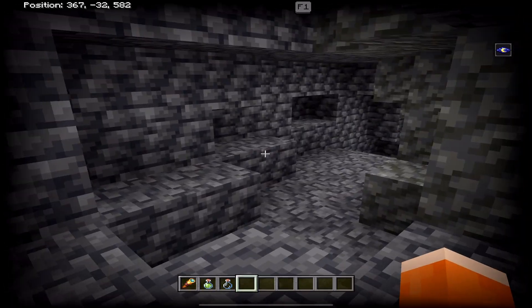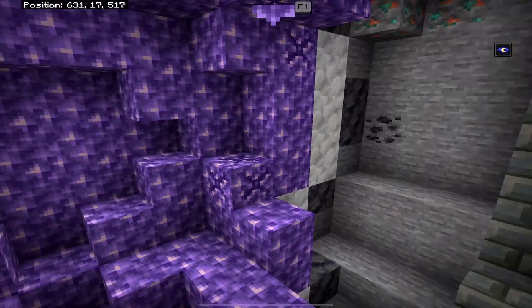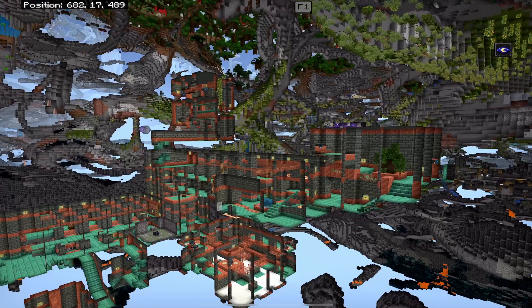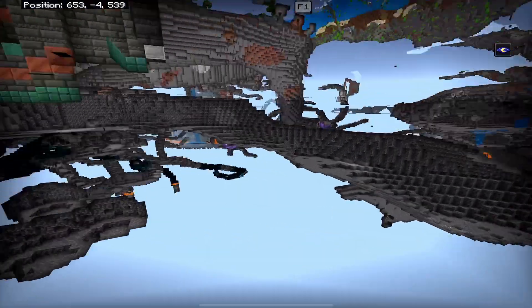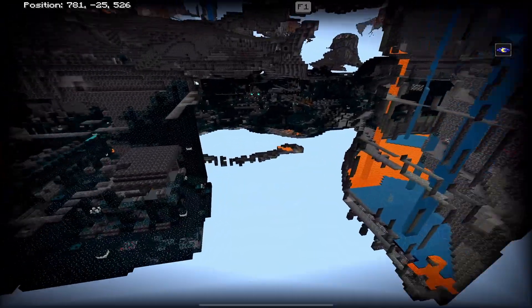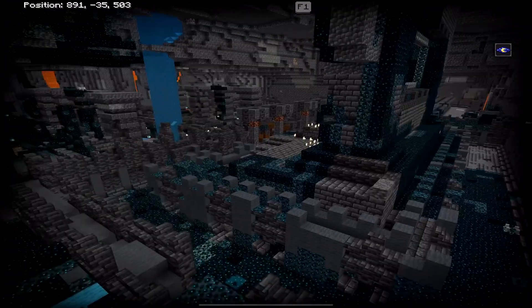There are also some other things — here's a trial chamber if you want to check this out. It's also actually near an ancient city. Coordinates are on screen for this trial chamber, and there's a geode spawning right here as well. The trial chamber is a decent size, and there's also a dungeon here with a Skeleton Spawner nearby. Going over this way, there is an ancient city. Coordinates are on screen for you guys — it's a pretty big ancient city.